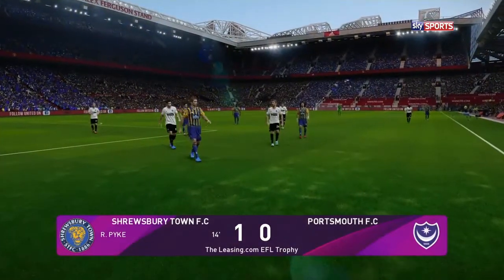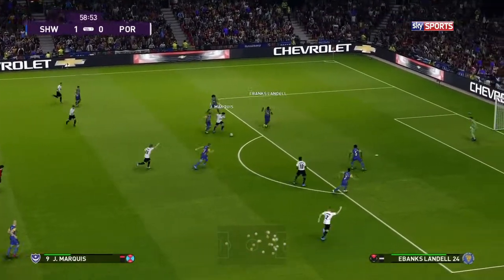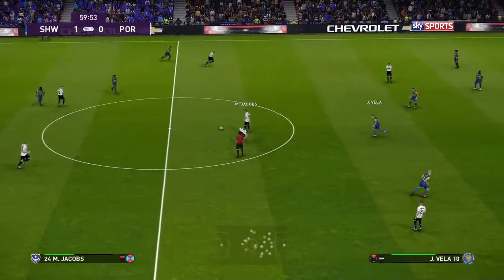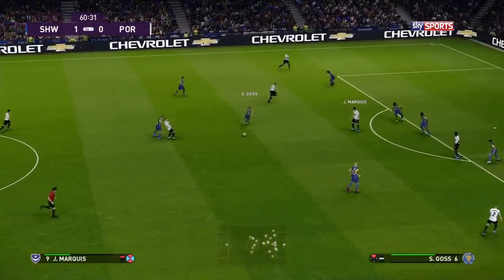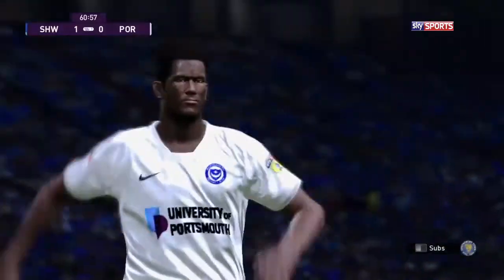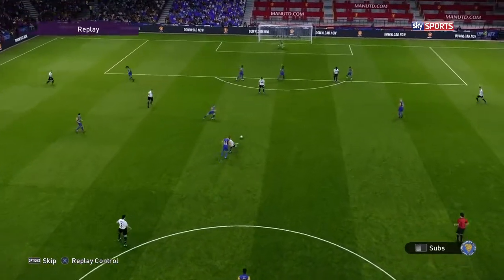Portsmouth hit the post and have had a few chances. Brown and Curtis, ball down to Marquis — nice block. Jacobs plays it well — still one-nil to Shrewsbury. A chance and it's one each! It dropped nicely in the box for Harrison and he tucked it into the corner — Portsmouth get the equaliser. On balance of play I think that's about fair.